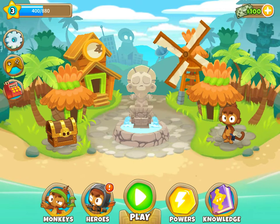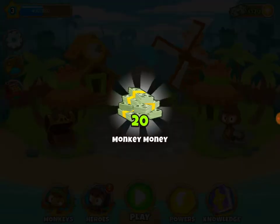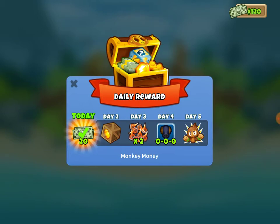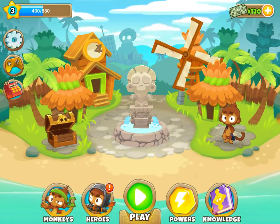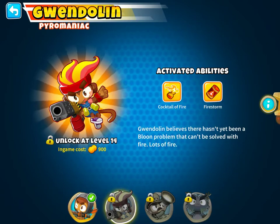Welcome home! So this is the home screen — we have a chest bouncing around, let's click that. We get 20 monkey money. It's not dollars, it's monkey money, good to know. Heroes has an exclamation mark on it — here's our hero Quincy. His activated abilities are rapid shot and storm of arrows. Proud, strong, and intelligent, Quincy uses his bow to perform feats of amazing skill — so he's an archer.